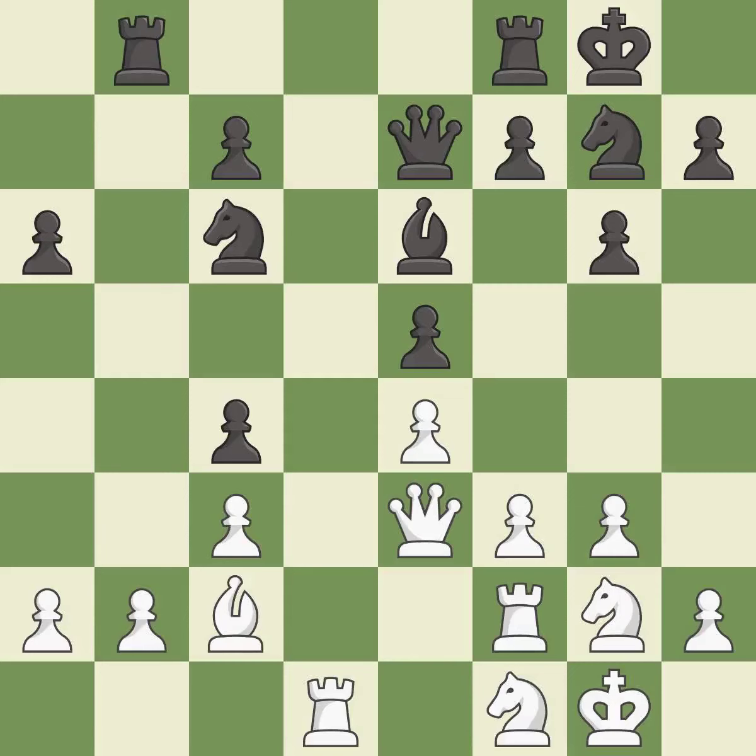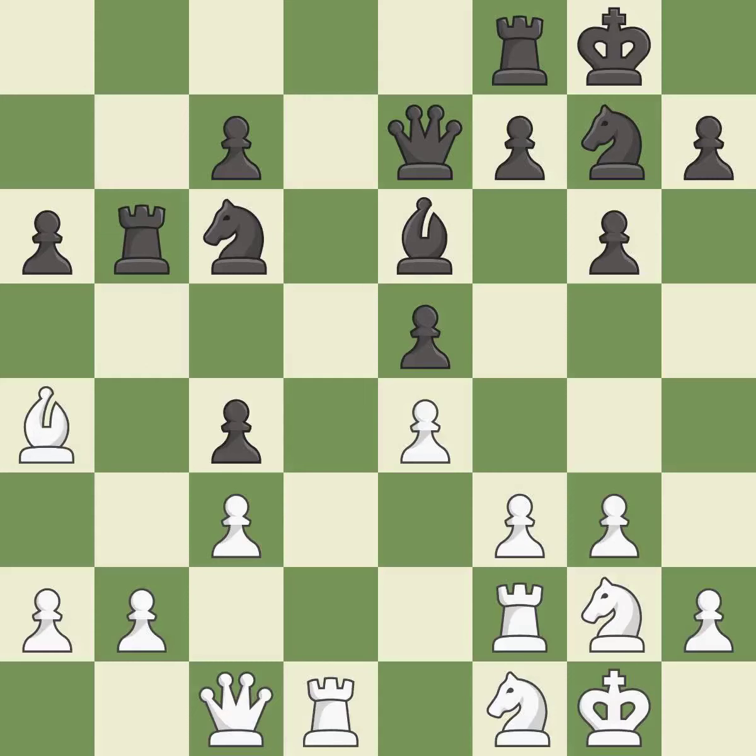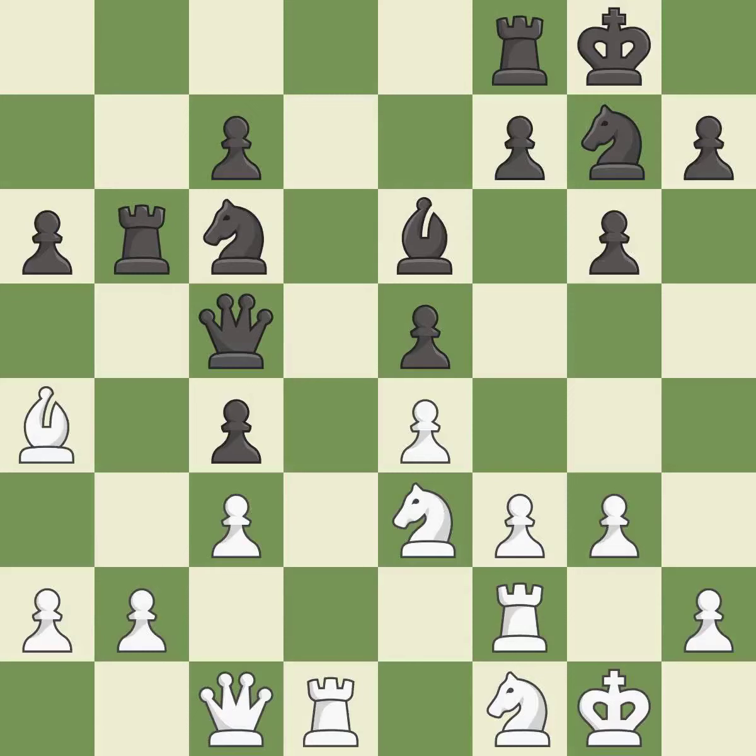This is a fair move — it is good. This defends a pawn that was under attack and had no defenders — it is excellent. This ignores an opportunity to move a knight to safety — it is a mistake. There was only one good move there — it is a miss. The game was close to balanced, but now black is worse — it is a miss. This allows the knight to control more squares — it is best.